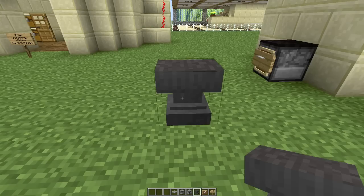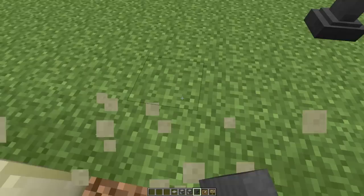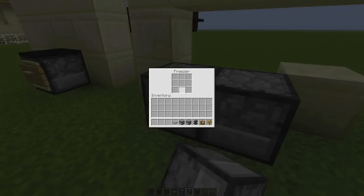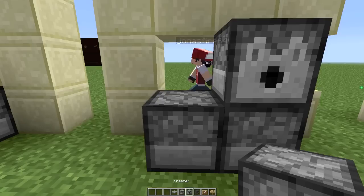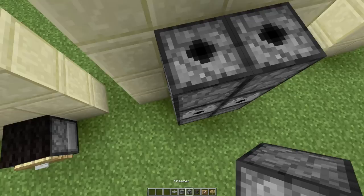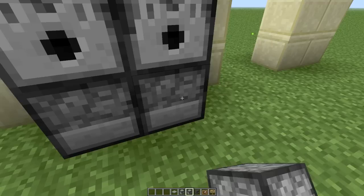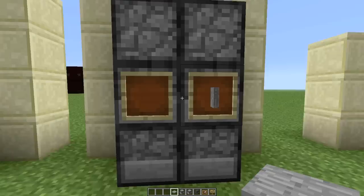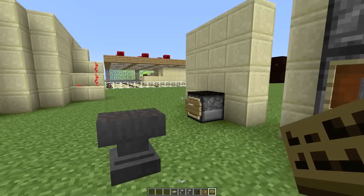Alright, so we have our fridge and our freezer. Go ahead and break these. For the bottom layer of both the fridge and the freezer, you want to make sure it's facing against the wall so that you don't see it. Make sure the fridge is on the right side and the freezer is on the left side. The middle one faces towards you, and the top one faces up. Next, place down your item frames — left shift, left shift. Then put in your pressure plates and rotate them.